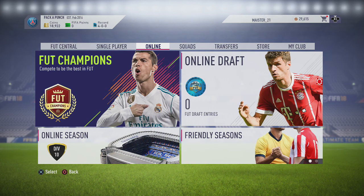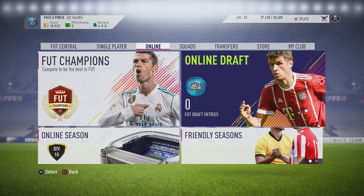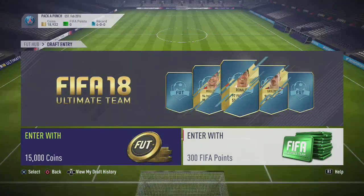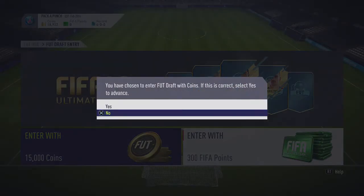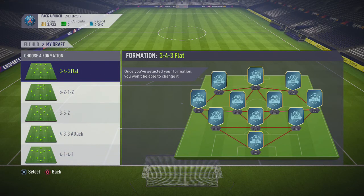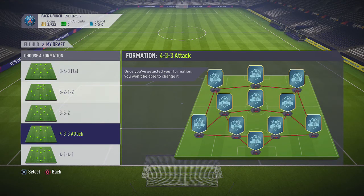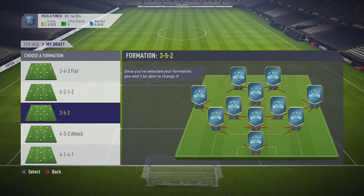So the second series is called Pack a Punch, which is how you play using players from the Foot Draft. This first series is called Foot Draft to Glory. We're heading into the online draft, paying 15k. I also got 18k from trading. I previously played a single player division part and played 4 games with the 100k bonus.